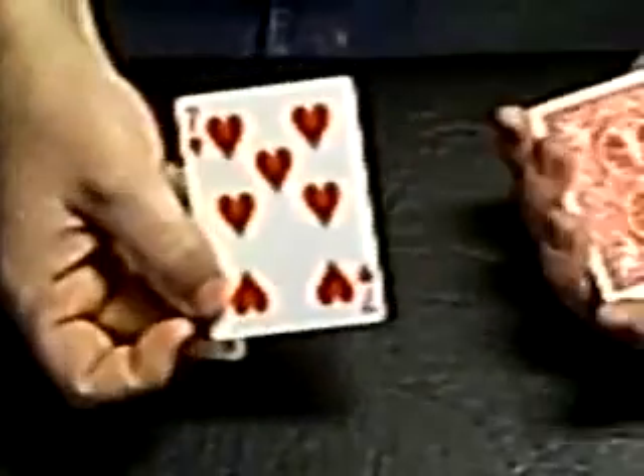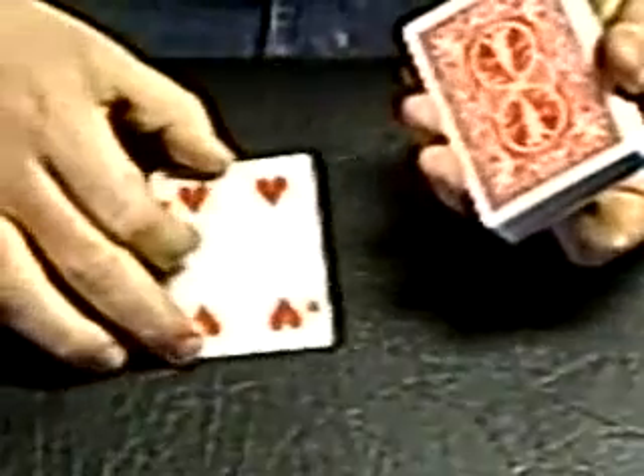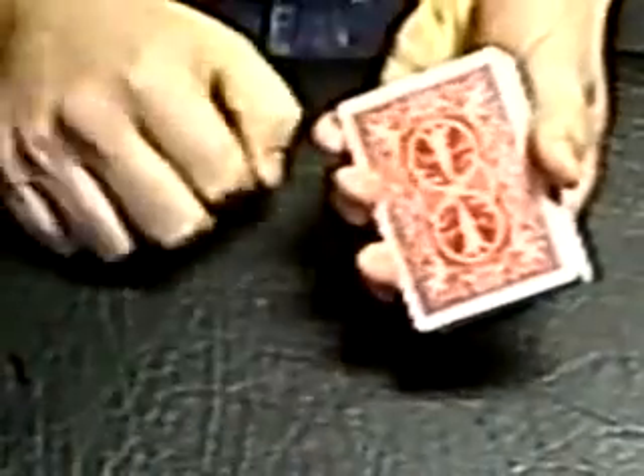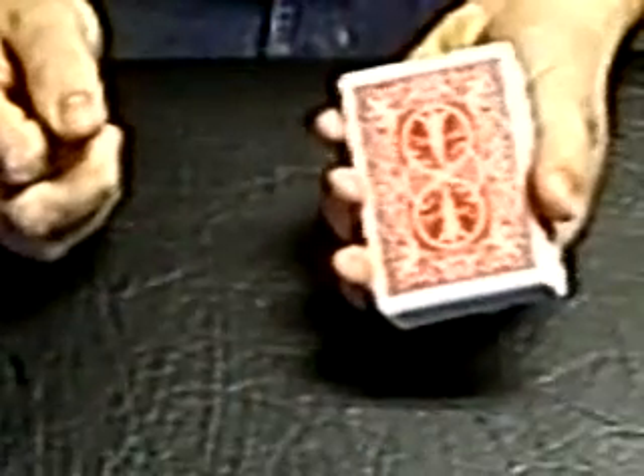Our donor, the seven of hearts, will go on top of the deck like so. Our recipient, the five of hearts, will stay on the bottom of the deck just like that. So now we have our donor, the seven, and our five ready to go, ready to be operated on.